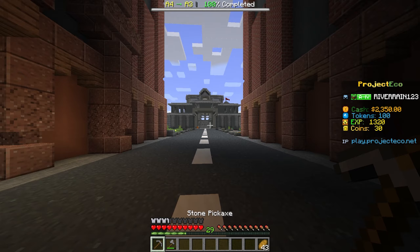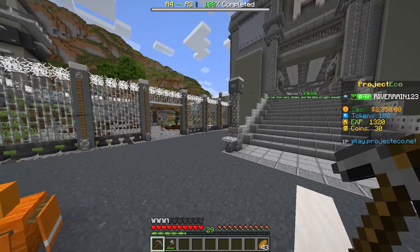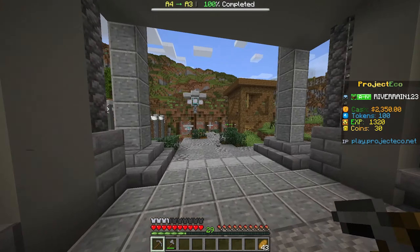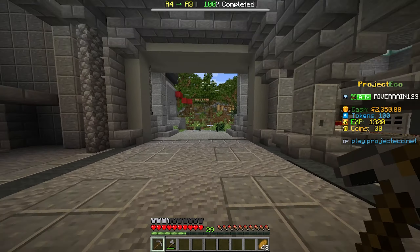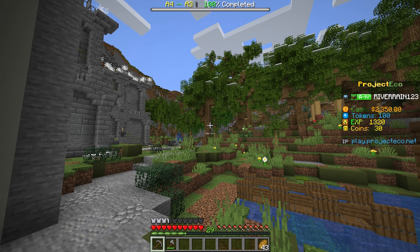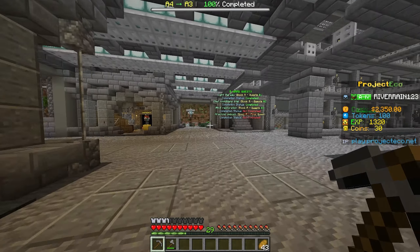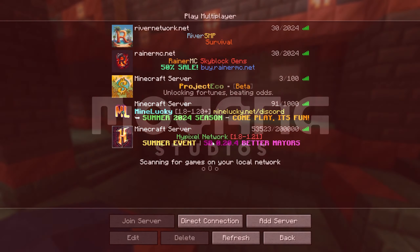Basically, the whole point of this server is to go in and do quests. For example, a quest would be like mine 20 coal. If we want to actually mine the coal, we can go up right over here to the mine. That area over there is where we can do some mining. On this side, we actually have cows and pigs which we can kill for food, and we also have trees we can destroy for wood — and they'll actually regenerate too. Anyway, that is basically it for this server. Without further ado, let's leave and check out the next server on the list.